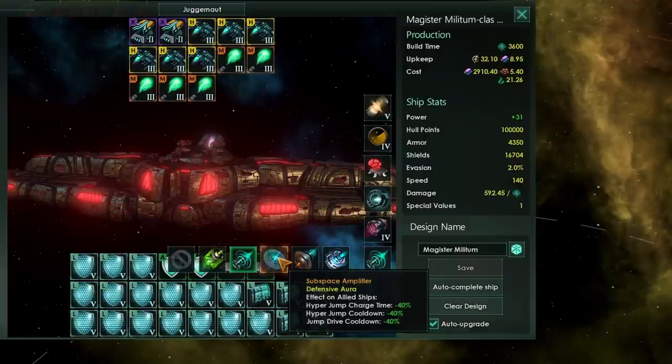The subspace amplifier on the surface seems very nice, however in actuality it's quite a pain. Yes, you get -40% hyper jump charge time, hyper jump cooldown, and jump drive cooldown — and that's great — but if this juggernaut moves first, other fleets will suddenly lose this -40% and require longer to jump, meaning you can end up with your fleets strung out as only the front fleets get this benefit, going faster and faster and getting ahead of any other ships.